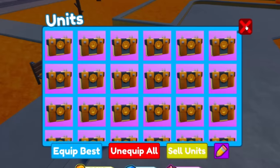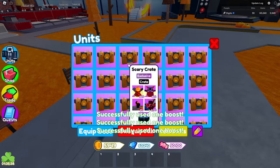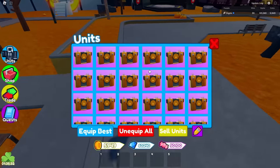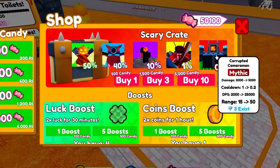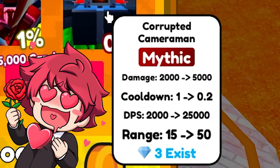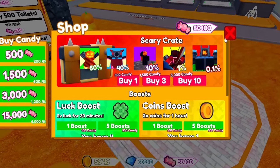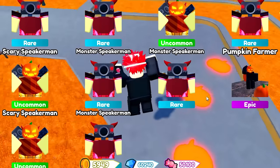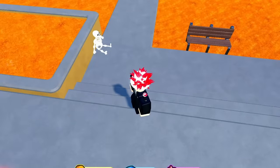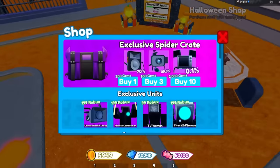Let's go ahead and open some of these up. I don't know if the luck boost actually helps, but we're just going to turn on a few of those. Here we go — see what the first crate gives us. Nothing good, but we did get the pumpkin farmer, which is interesting. I want to see how many of each unit exists — there's only three corrupted cameramen that exist, 52 sinister cameramen, and 455 of the next one. This one's a 0.1% chance, so it's going to be very, very hard.